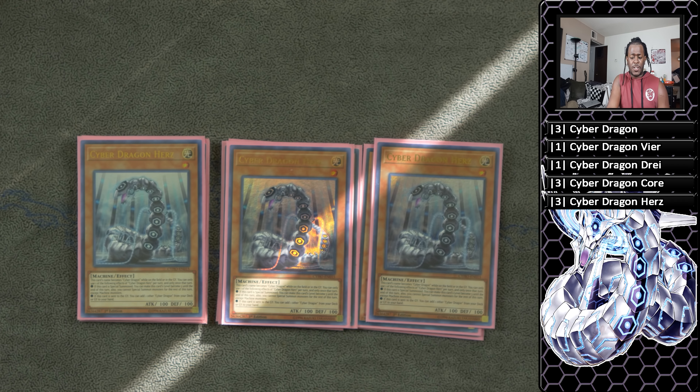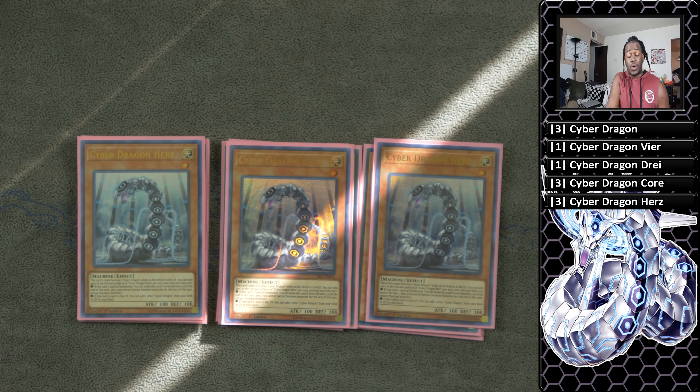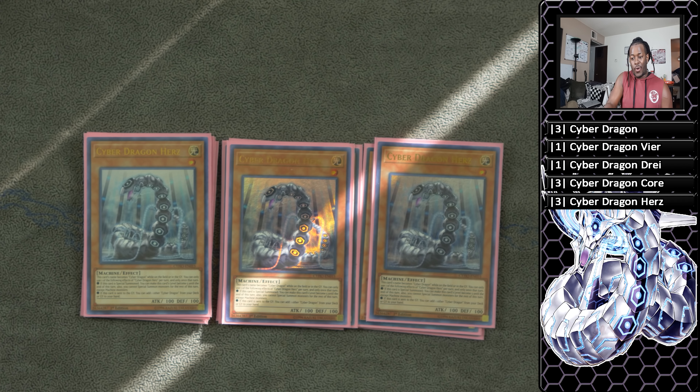Cyber Dragon Herz also treats himself as a Cyber Dragon monster on the field and in the graveyard. When he's special summoned you can make him level 5, which doesn't come up much, but when he is sent to the graveyard you can add one Cyber Dragon from your deck or graveyard to your hand. That's the really important part — it allows you to recur your Cyber Dragon parts from your graveyard or deck to your hand.